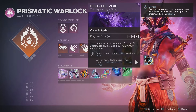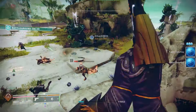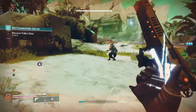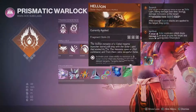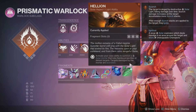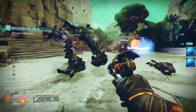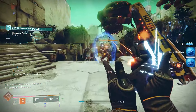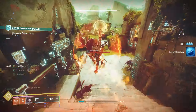For aspects, the big one is Feed the Void. Defeat a target with any ability to activate Devour, and your Devour effects are improved. Essentially, with Devour, once you get it procced, every kill that you get is going to bump you back up to full health and give you Grenade Energy. So this one is going to be very important. For your second aspect, I really like Hellion. Activate your class ability to summon the Solar Mortar that lobs Flaming Projectiles at distant targets. Targets damaged by the Mortar are Scorched, so this is another way we can Scorch targets and proc Devour.